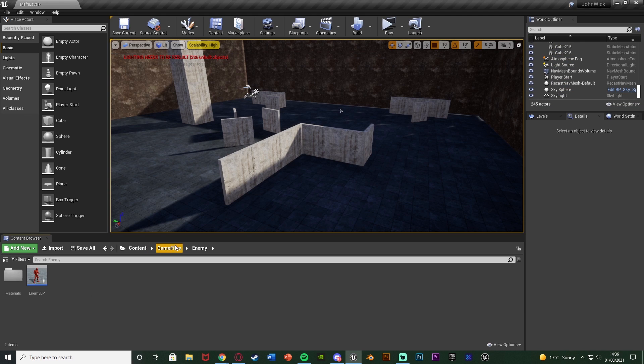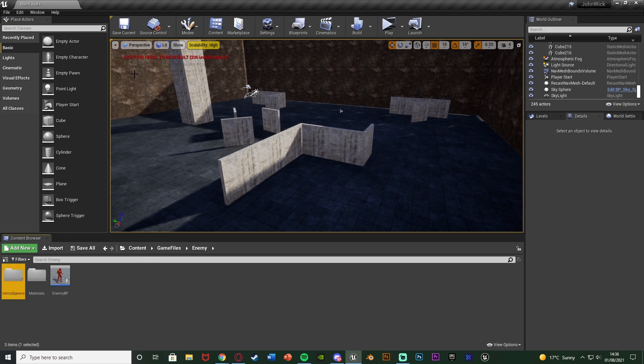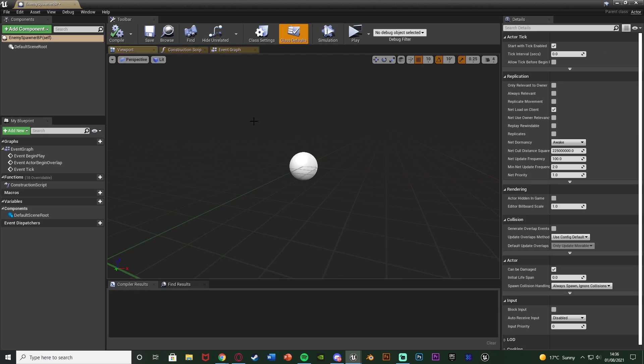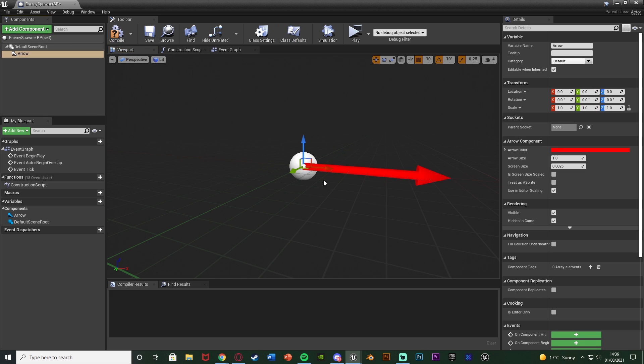The first thing I'm going to do is go into my enemy folder in the content game files, right click and add a new folder called Enemy Spawner. Then inside of this folder I'm going to right click and add a new blueprint class, making this one an actor, and name it EnemySpawnerBP. I'm going to add an Arrow component — this is only visible to us as developers so we can easily see where we've placed these down.